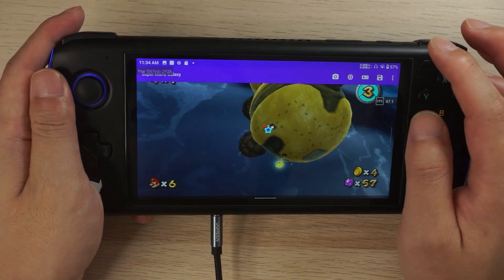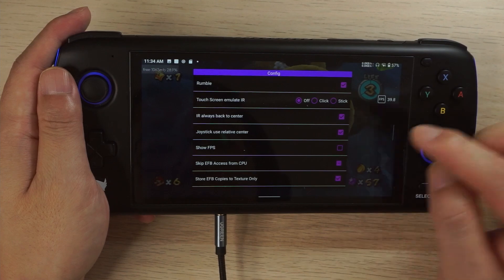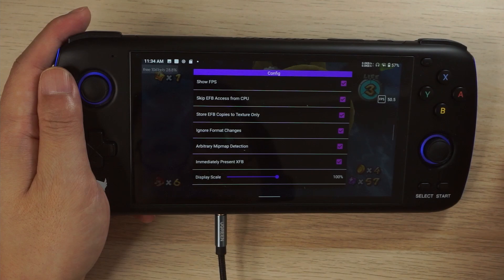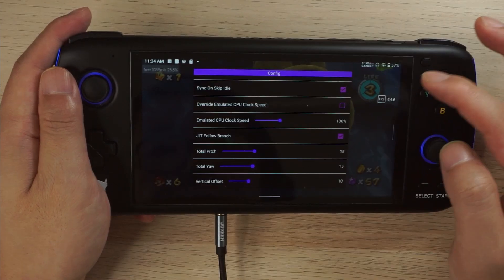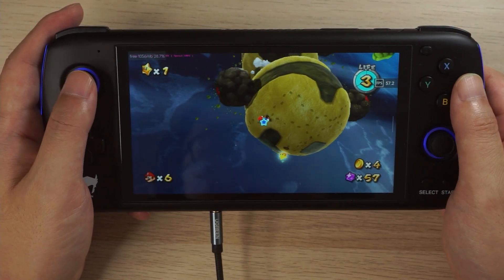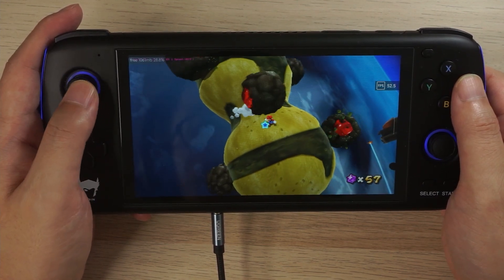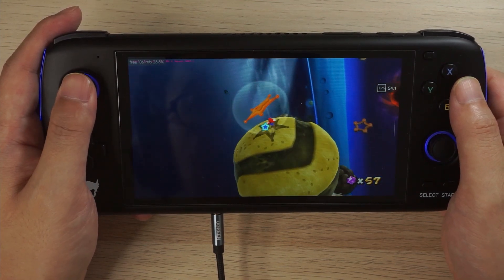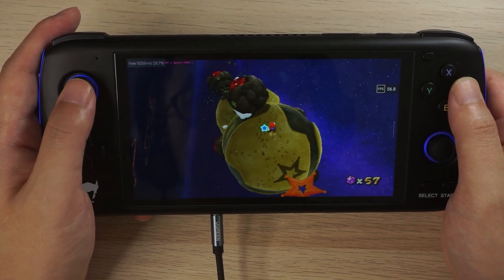What you have to do is go into the settings and turn on 'Skip EFB Access from CPU' and also turn on 'Immediately Present XFB'. If you do that, performance is going to be much improved — the frame rate has already jumped up to about 55 FPS. You can probably even run the PAL version of the game and lock it to 50 FPS for even more stable performance.